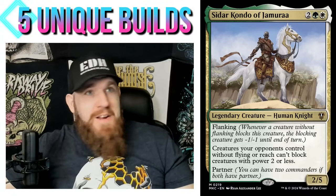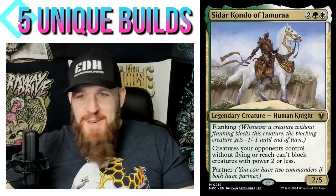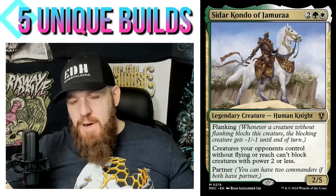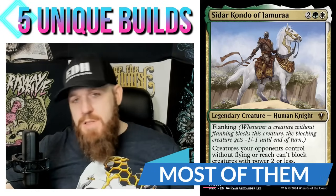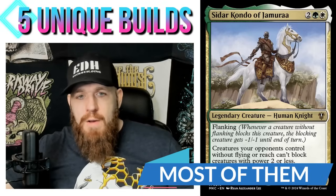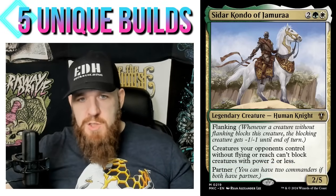Sadar's second ability — opponents' creatures can't block creatures with power two or less — doesn't apply if your creatures are bigger than two. To fix that you just need a few anthem effects to pump your flanking creatures above power two, and anthems are good anyway. So there's the idea — if you want to run with it, let me know if you guys are going after any of these ideas yourself. That's it for today. Thanks for tuning in.